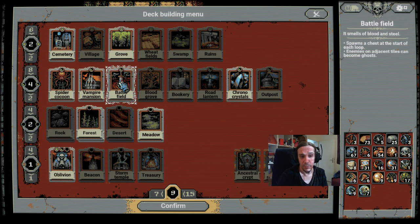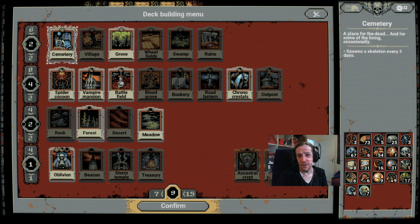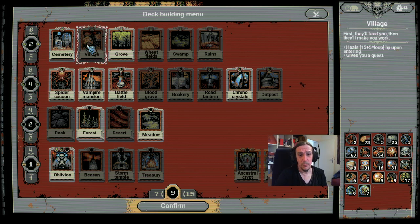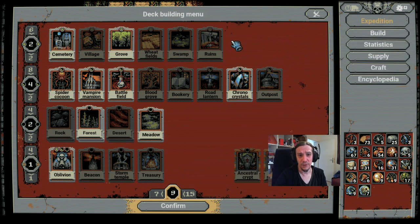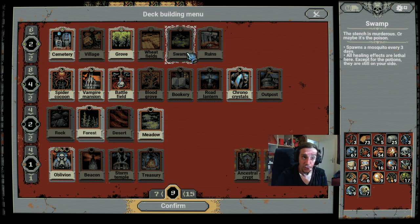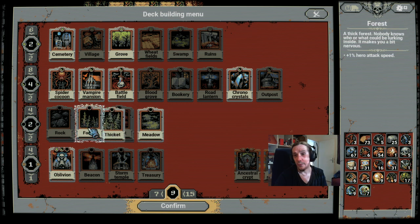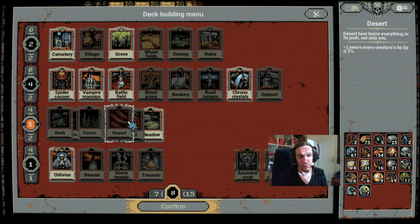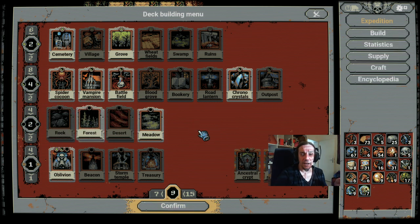This is the main core of this build: the cocoons, the groves, the mansions, the battlefields, and the chronocrystals. The cemetery is only here because I don't know what else to pick. You could go for a village if you want to. Forests and meadows are my personal favorites — meadows are very good with chronocrystals and I love the attack speed from forests. You can also opt for mountains or deserts instead.